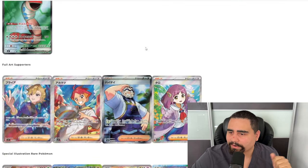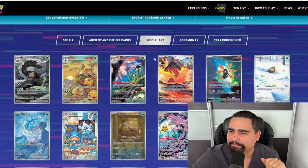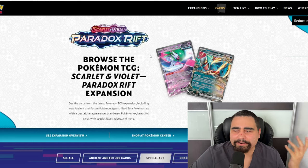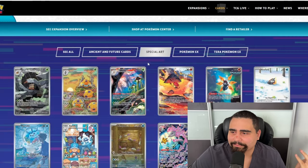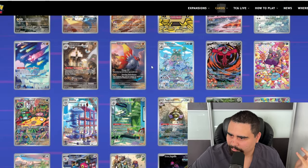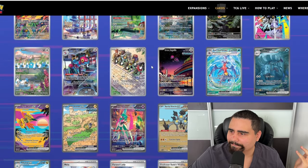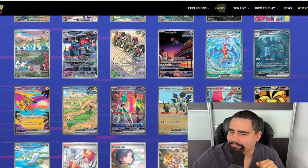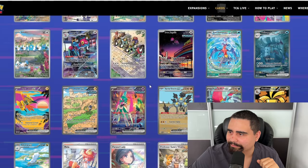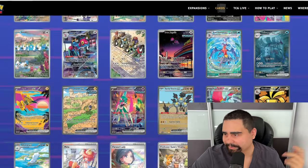Surely there's some other set that Stellar Crown can absolutely destroy — Paradox Rift. Easy — no one cared about Paradox Rift right after it got released, right? Let's see how many illustration rares it has — thirty-four illustration rares compared to Stellar Crown's thirteen. How many special illustration rares? Fifteen. Stellar Crown, you don't even have the Lapras. Come on.